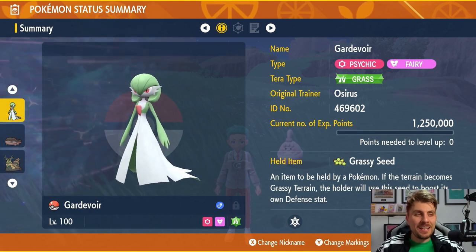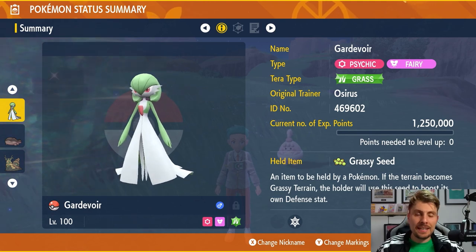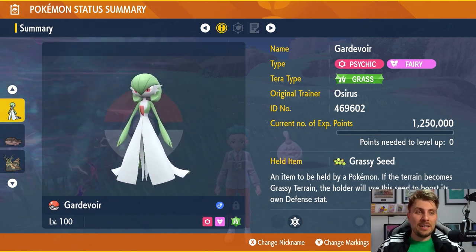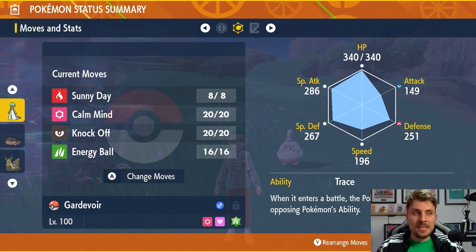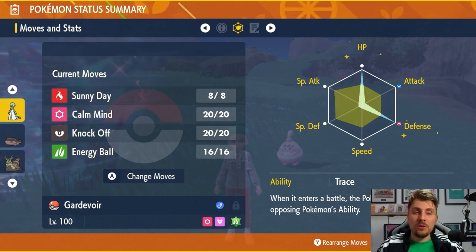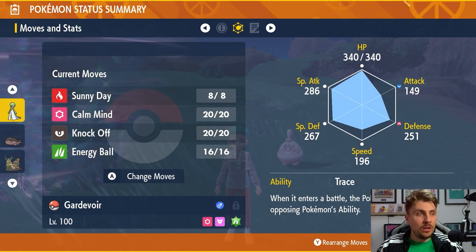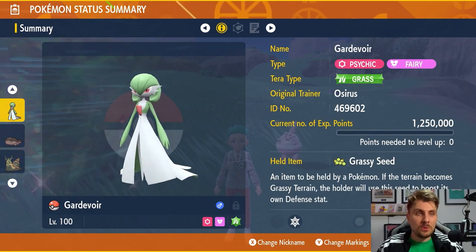The third build today is probably my favorite from everything we've done. It takes a little bit of work — you're going to need 50 Grass Tera Shards, which can be time consuming but is definitely worth it. We give Gardevoir a Grassy Seed with Grass Tera typing. The moveset is Sunny Day, Calm Mind, Knock Off, and Energy Ball. We have the Trace ability and an EV spread of 252 HP and 252 Defense with a Bold nature and the rest in Special Defense. Gardevoir is hyper trained, level 100, with the Grassy Seed as its held item.